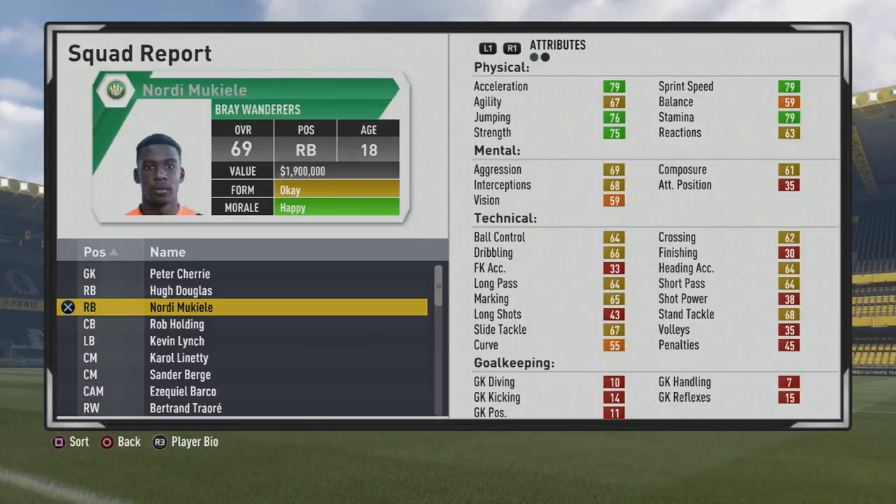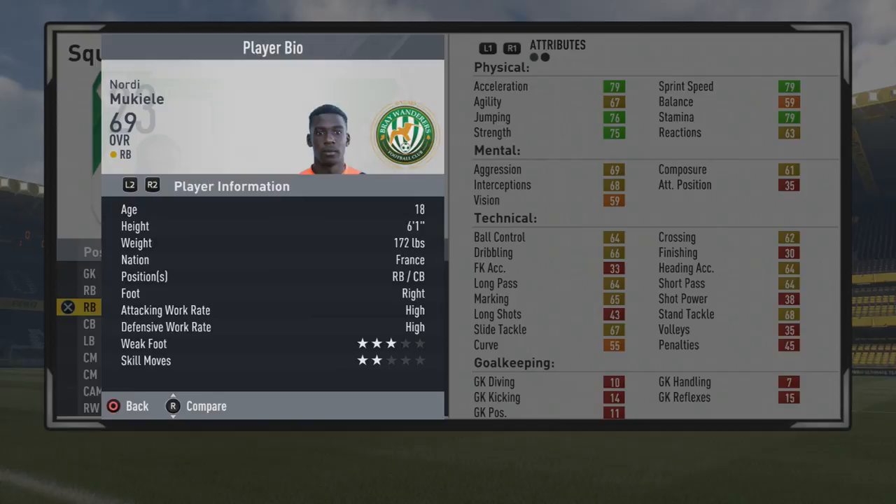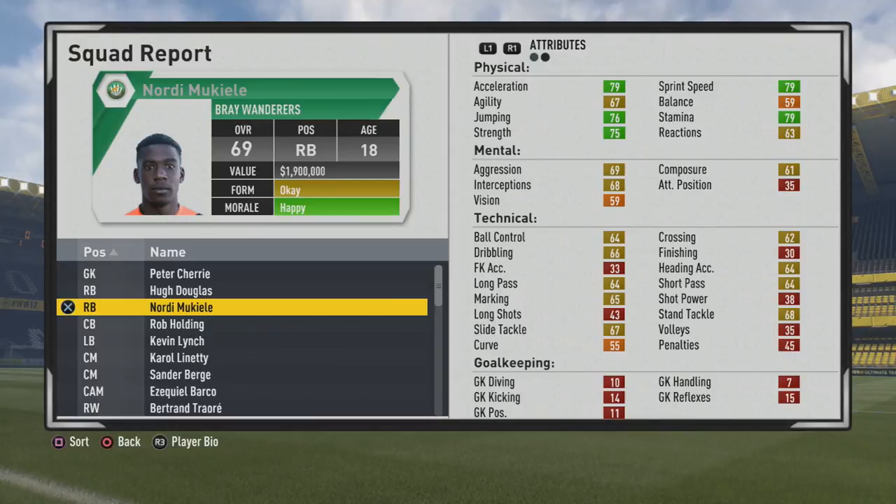Welcome to this player growth test. We're going to look at Nordi Mukiele, the 18-year-old right back. He has a 69 overall. First, we'll take a look at his play information — he is six foot one, decent height for a fullback or center back, right foot, high/high work rates, three-star weak foot, and two-star skills. Physically, he's pretty solid with good pace at 79.